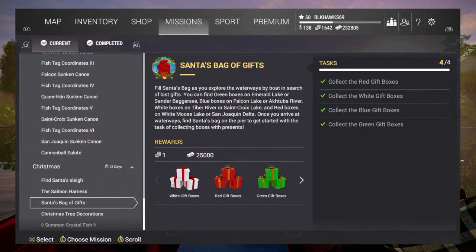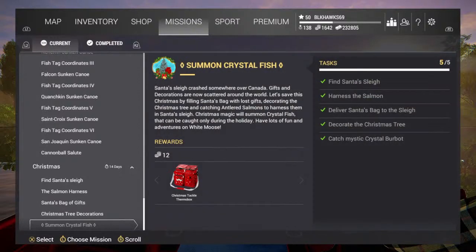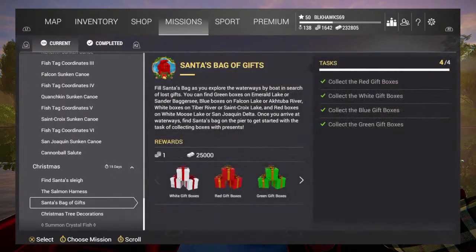Blue boxes are at Falcon Lake or Ekatuba depending on your level - Falcon Lake is easy, Ekatuba is easy because it's a big river. White boxes are at Tiber River or St. Croix. If you go to St. Croix there is one box that's very hard to find - it's going to be on the back of one of those white boats.